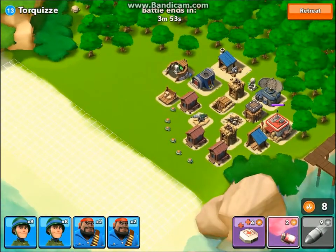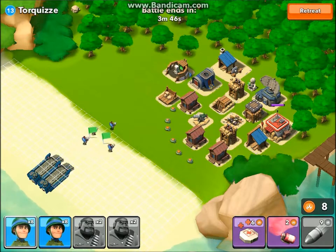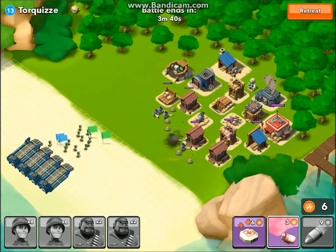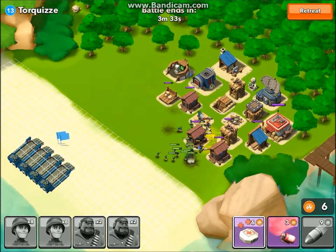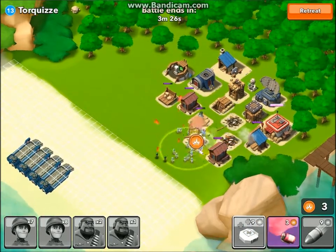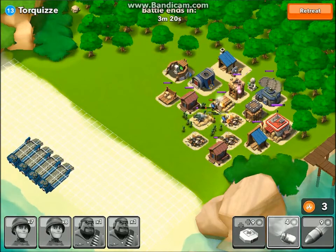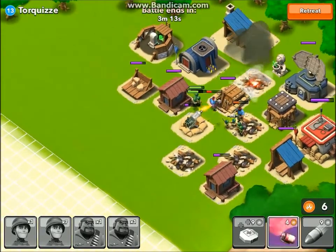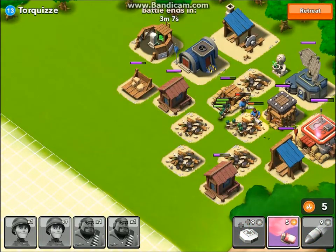We drop our heavies first like always, then drop the riflemen. We're going to focus on the sniper towers because the other defenses don't do much damage, so nothing to really worry about. Once that first sniper tower is gone, we'll head over to the other sniper tower because that's what does the most damage. As you can see, a lot of my men are dying from the blast, but it'll be gone in a couple seconds, then we send to the command center and wipe the base out.